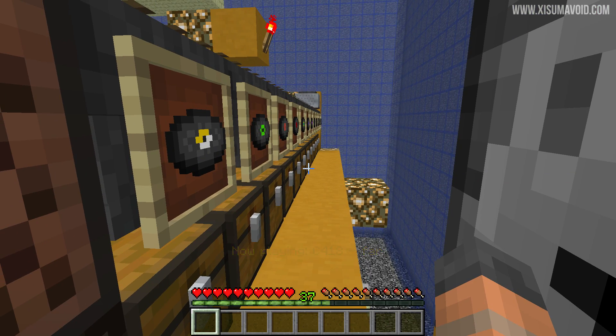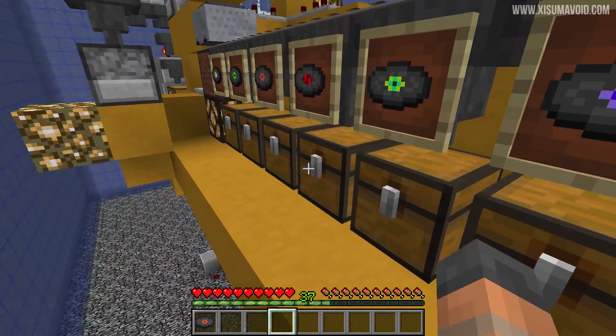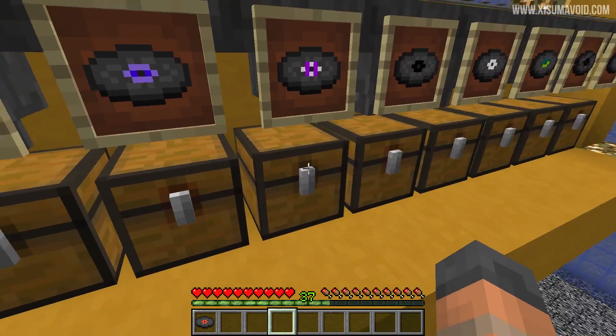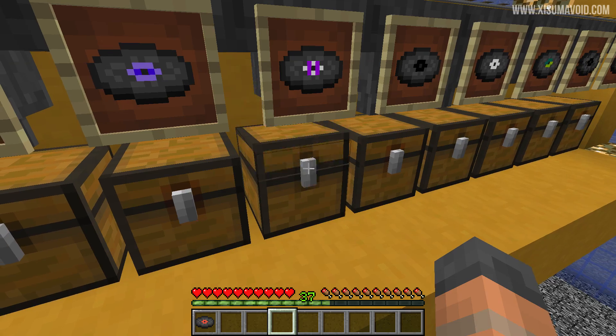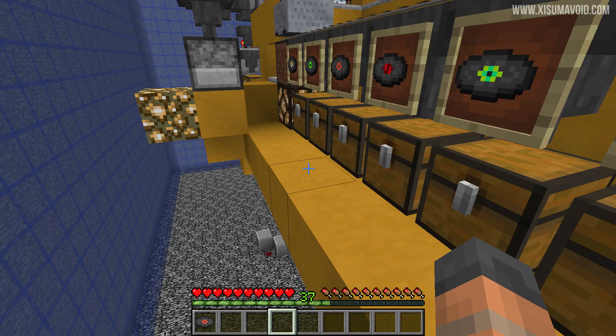It will correctly sort all of the records into the correct chests. Now there is one way that this can go wrong, and that is if you don't leave enough space in these chests. If the records fill up, they'll end up going into the wrong chest — the next one along. So that's one way it can break, but otherwise it sorts them all perfectly.